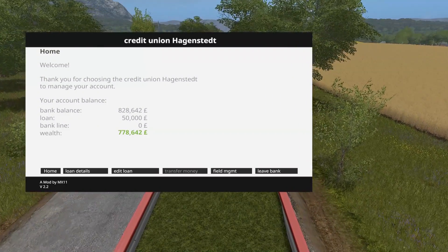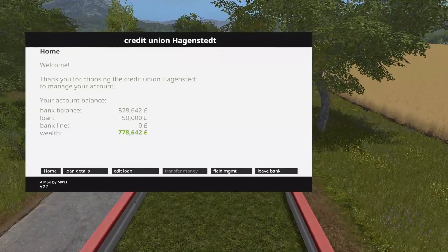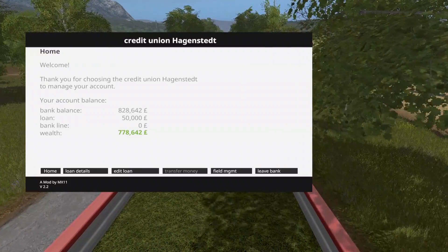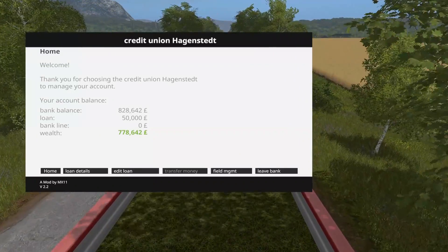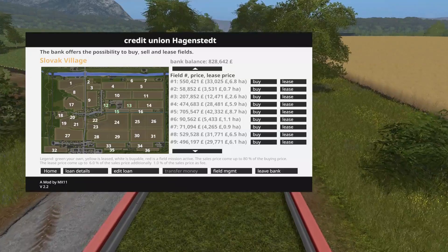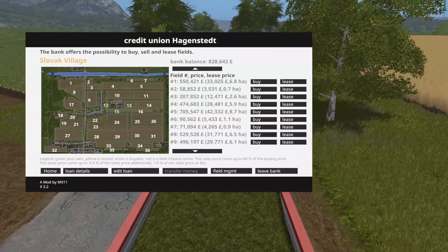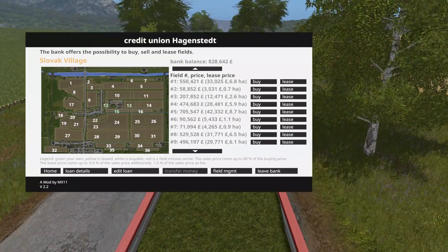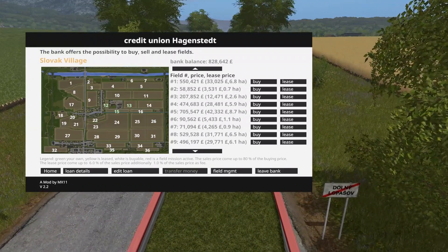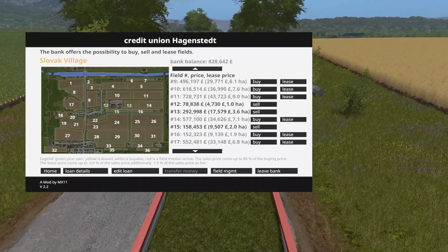Here quickly is the Bank of Hagenstaff — that's what I'll call it. It gives you the loan, which I won't go into — have a look at my mod video — but with field management, all these fields, you've got the ability to buy or lease them. This is the price. What about field one up here? It's 550,000 to buy, or 33,000 per day, but it's 6.8 hectares. Some of the smaller ones are 71,000, 4,000 per day.